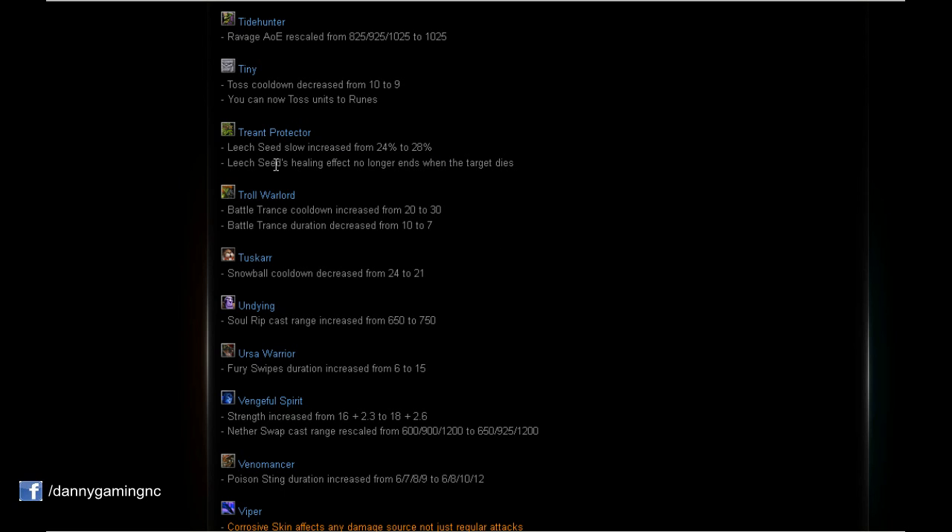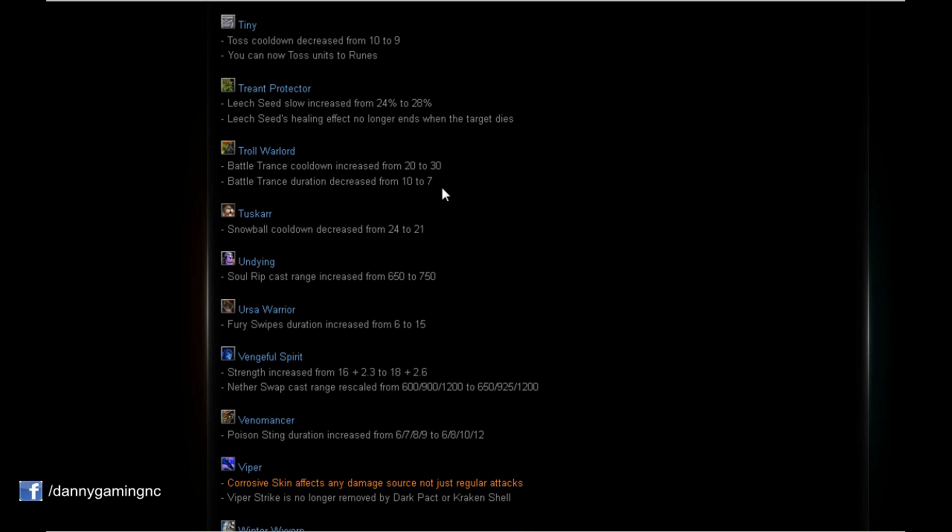Treant Protector: Leech Seed slow increased by 4%, from 24 to 28%. Very nice. Also the same spell — the healing effect no longer ends when the target dies. We can stay near the target and still heal even if he dies. Very cool.